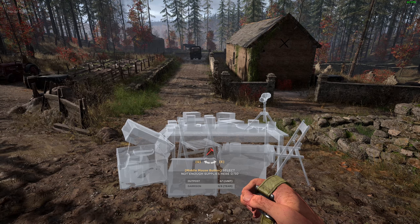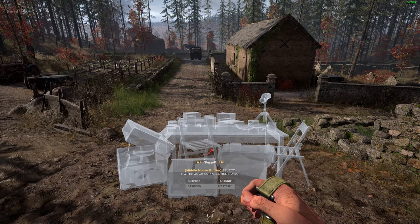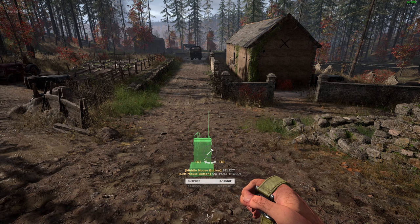We cover garrisons more thoroughly in the commander asset guide, so make sure to watch that first. Let's move on to the asset that is unique to the squad leader role: the outpost.